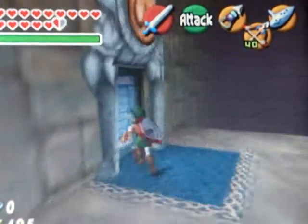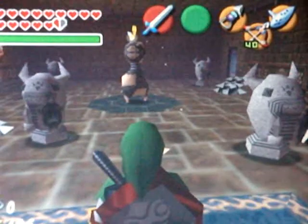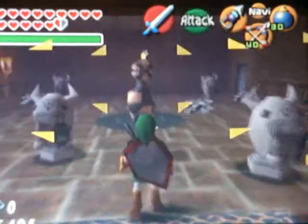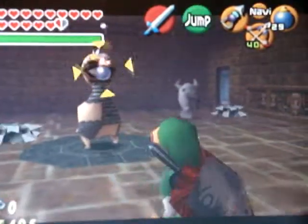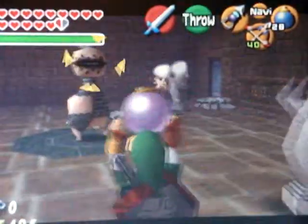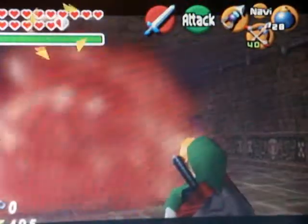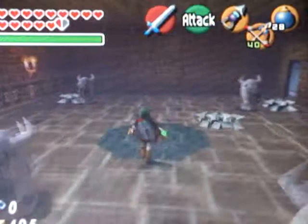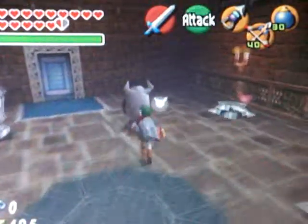What we're going to do now is one that's pretty common, but I still want to put it on. This is the one where you can go through the Spear Temple to get straight to the main tower in Ganon's Castle. I find it easier when you just destroy that thing first, so I just did that. You don't really need to.